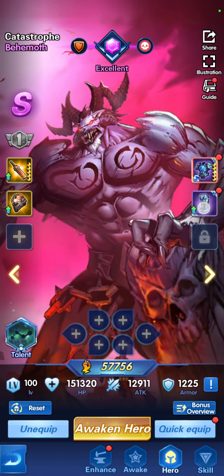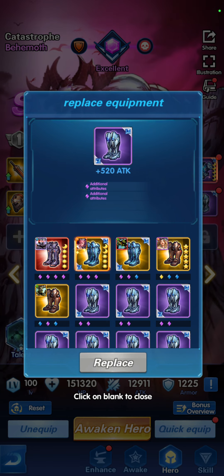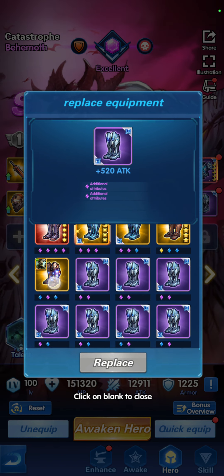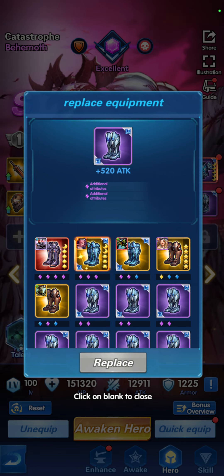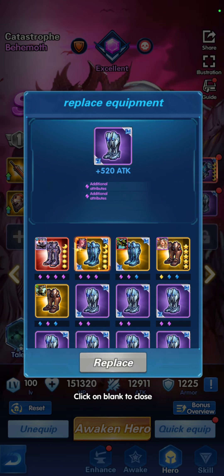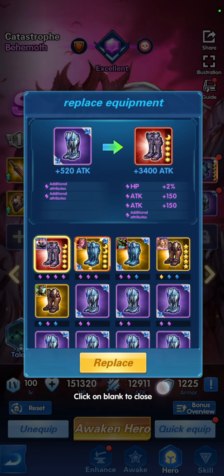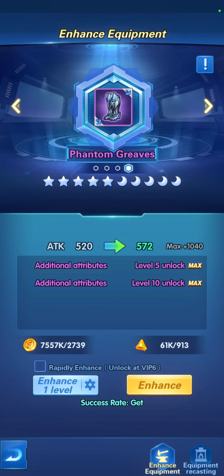Now let's go to the shoes or boots. There are different grades — you can see beneath them a gem-like icon that looks purple, yellow, or blue. The more of those you have beneath a weapon, the stronger the weapon is. Let's try to enhance this at least one or two levels.